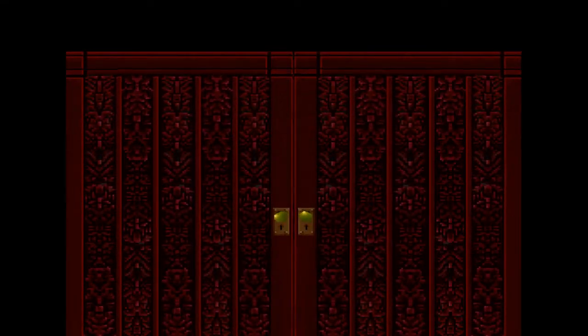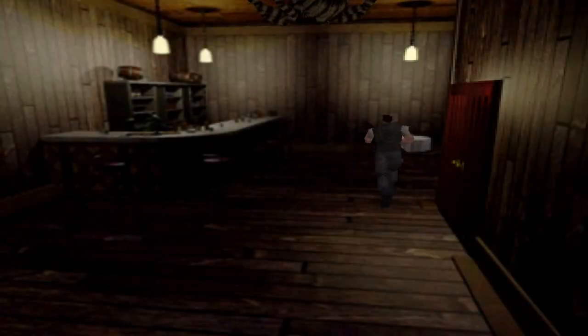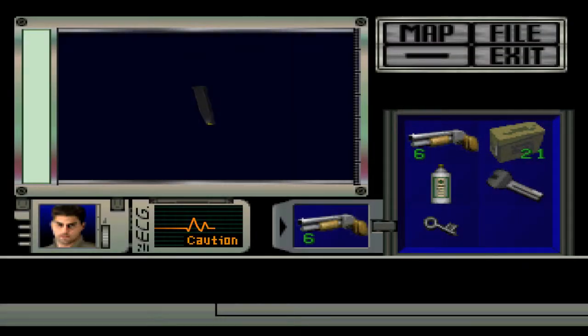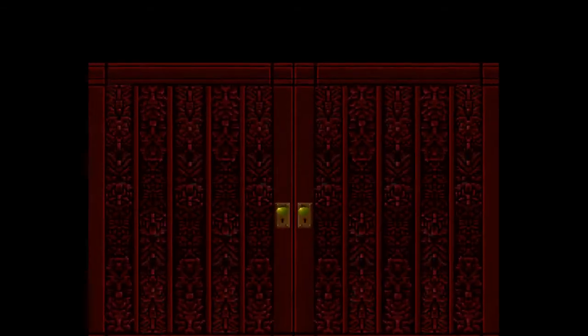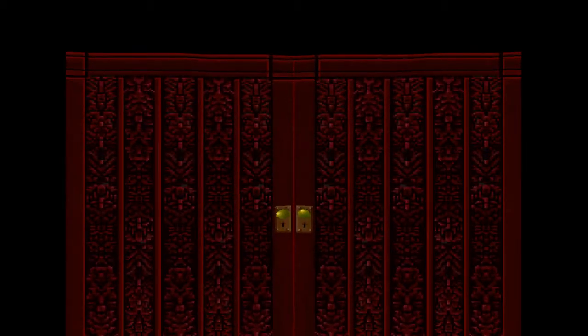These doors are actually really cool. We're going to steal this ammo here, then turn around and run back, avoiding these two spiders — which is the first time we encounter them. Really cool door. Then we're going to put the ammo away because we don't need it just yet.